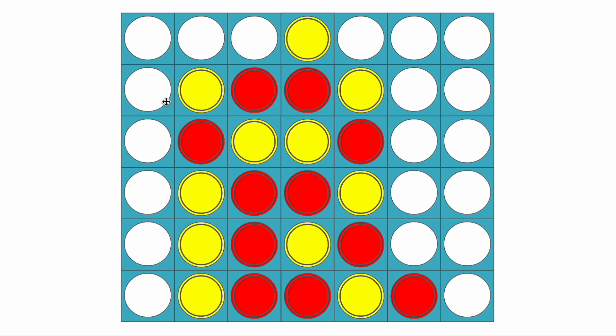This is still okay for red because they can start playing up this column. Now yellow wants to move here to prevent red from getting this cell and getting a threat to win on the third row. But red can still get a threat to win on the third row by moving here. So it's a situation that works out for red regardless of what yellow tries.